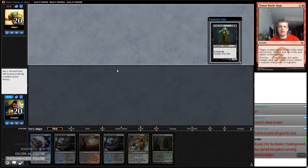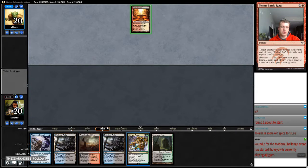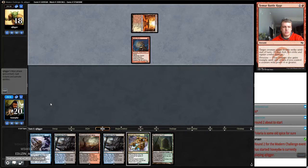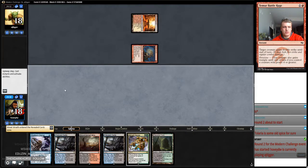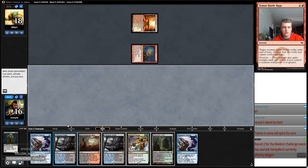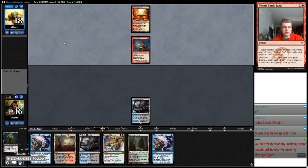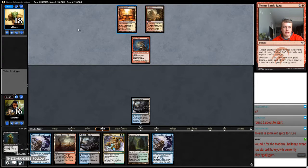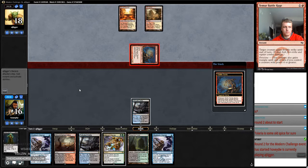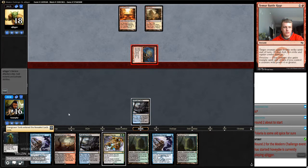We'll put that on top — it enables Delirium. It's just another redraw, so putting it on the bottom is the same, but it enables Delirium. All right, playing against Burn. So we actually do need that Street Wraith on top, just because if we're gonna win this game, we have to hit Delirium. We're gonna be three-quarters of the way there after this turn, probably. Urborg Tomb, nice.